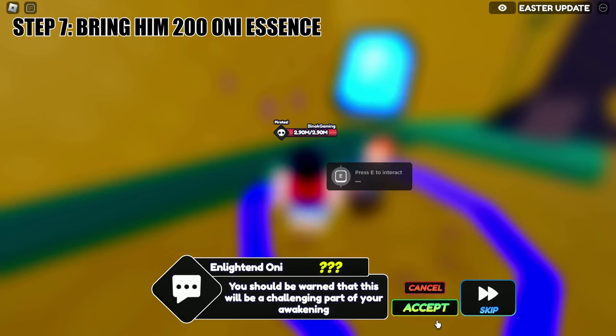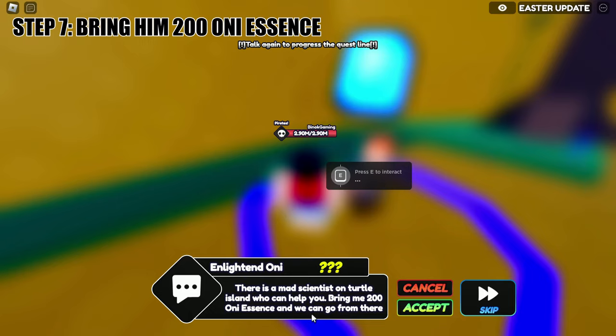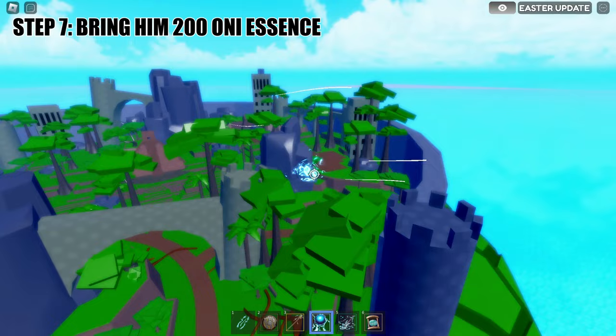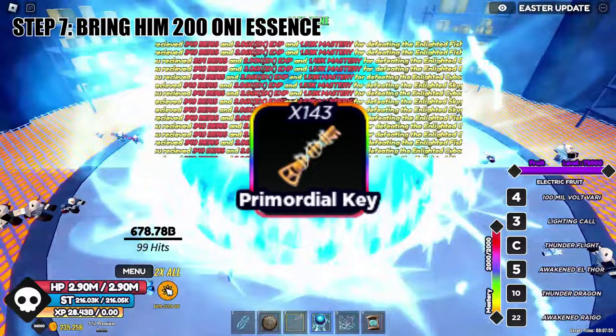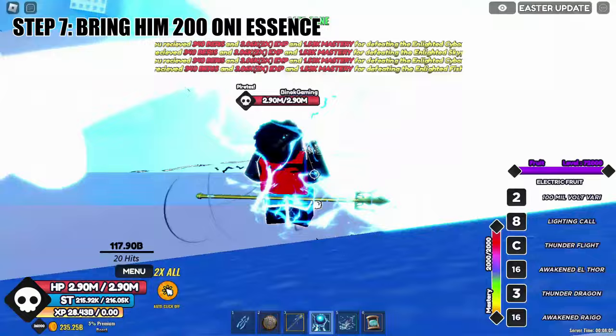After talking to him, for the next step he will then tell you to bring 200 Only Essence. You can get this from the Mad Scientist in Turtle Island, so we will go to Turtle Island. When we get here, just go on the right side of Turtle Island — in here you'll see the Mad Scientist. This is where you'll do the raid to get Only Essence. You also need primordial keys to start the raid. You can get these by killing the new sea beast all around C3, with a drop chance of three percent.